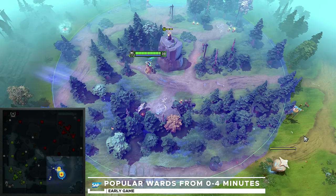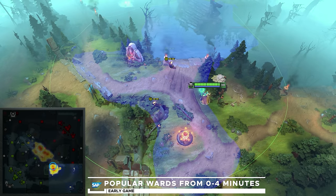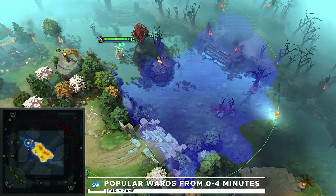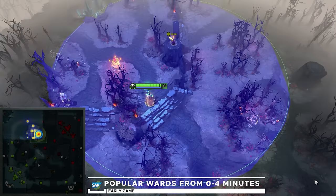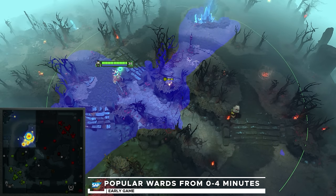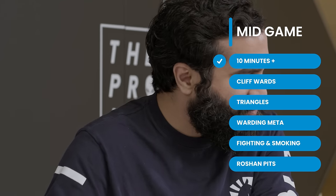We've actually got hard evidence from the SAP cloud showing the most popular wards during the early game — placed before four minutes in the bottom lane, the middle lane, and the top lane. With that, I feel pretty confident on early game: making sure the carry is protected in the laning phase. But then towers start to go down — what do I do in the mid game?